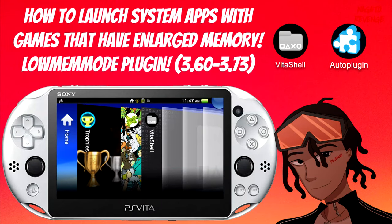Hey everyone, it's Nagato's Adventure. I hope you guys are having an awesome day. For today, as the title states, I'm going to be teaching you guys how to launch system apps with games that have enlarged memory via the new plugin called Low Memory Mode. This works for firmware versions 3.60 through 3.73.